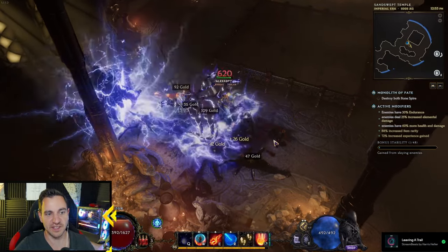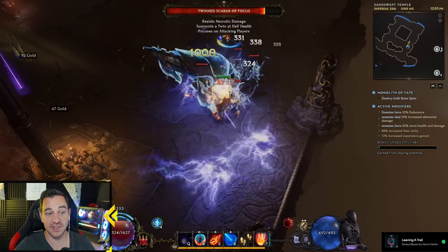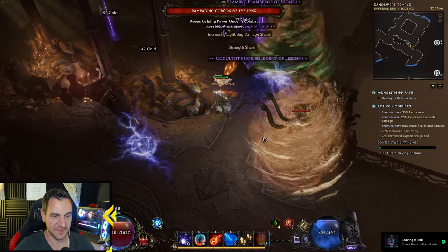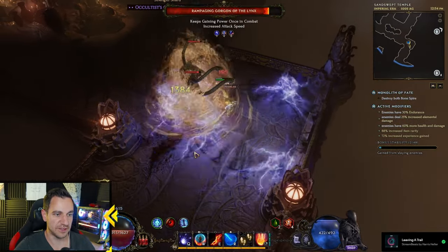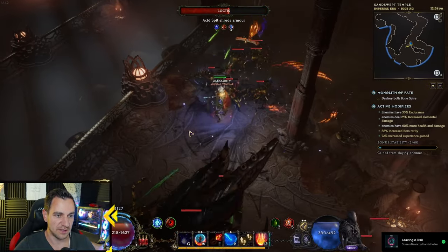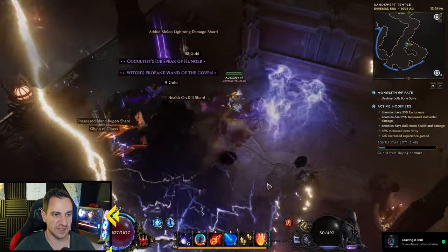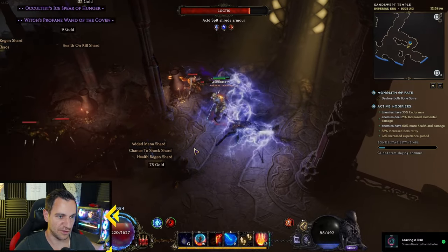Even though it sometimes just doesn't proc, as you can tell. Where are my thunderbolts? Because it's a chance, right? It's a chance to become 4. I'll just right click it. Like in this case, see the thunderbolts raining from the sky? That is the 4 build. It's a little bit different because we're not using lightning strike anymore, but instead we're using the static orb orbiting us, and thus creating our beams of lightning.